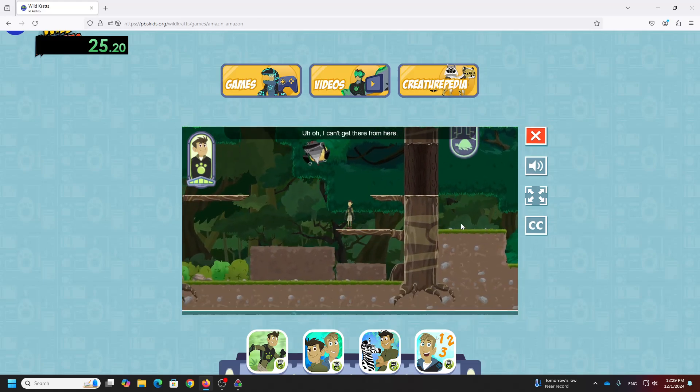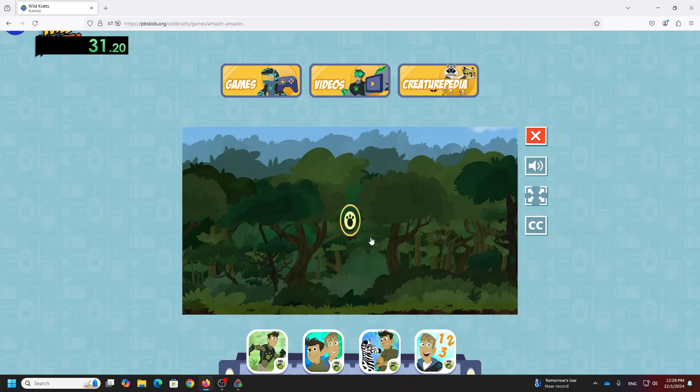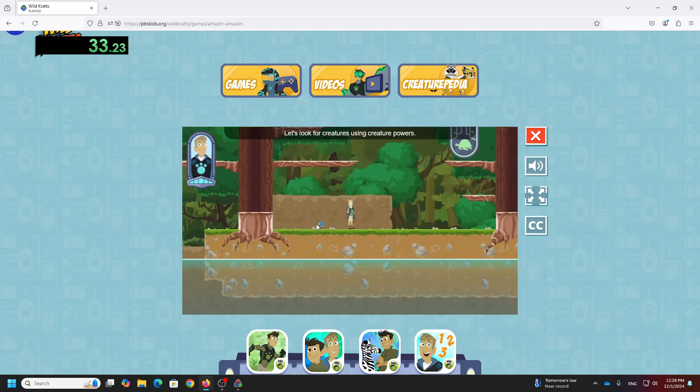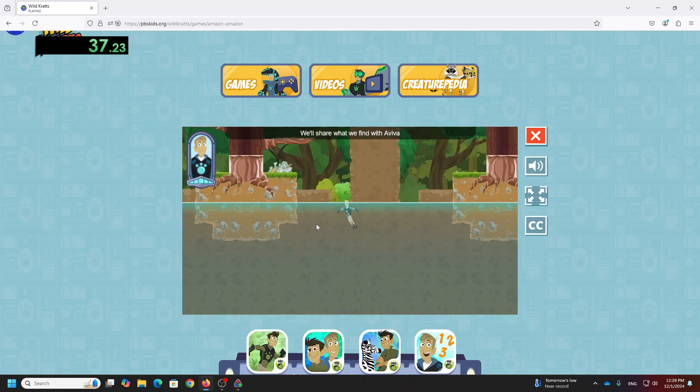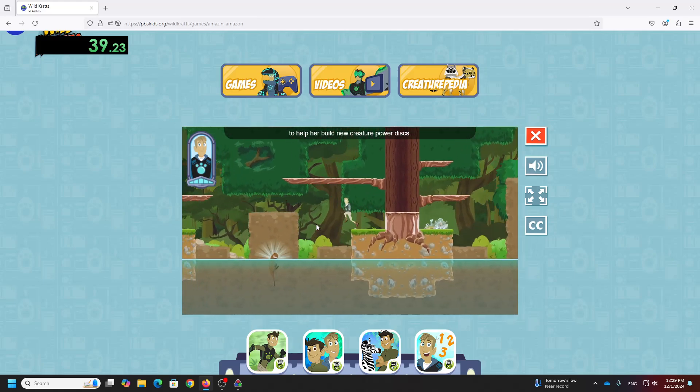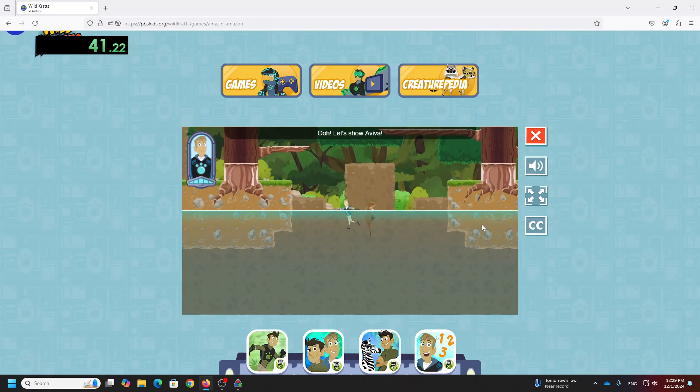Uh-oh, I can't get there from here. Aviva, do you have any creature power ideas to help us reach that Zackbot? Let's look for creatures using creature powers. We'll share what we find with Aviva to help her build— Ooh, let's show Aviva!